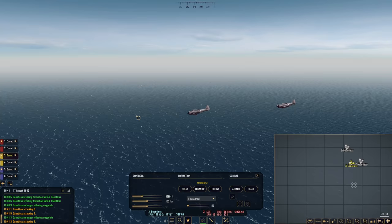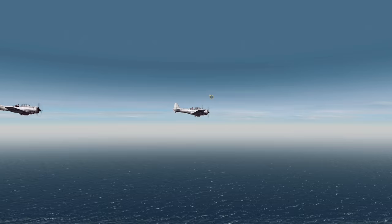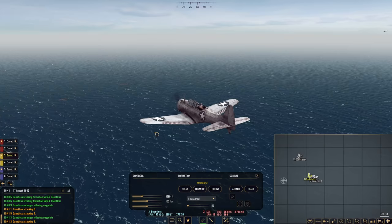Hopefully this isn't a total failure — it would be nice to sink them. On this higher difficulty I'm playing on for the tactical battles, the enemy ships are significantly harder to sink. They soak up a lot more damage, so that is something to consider during these attacks.